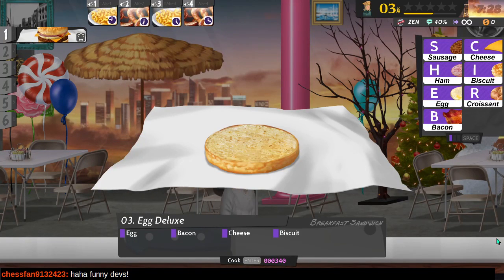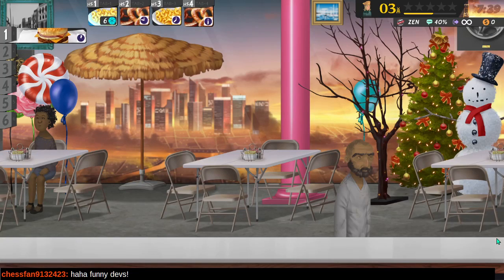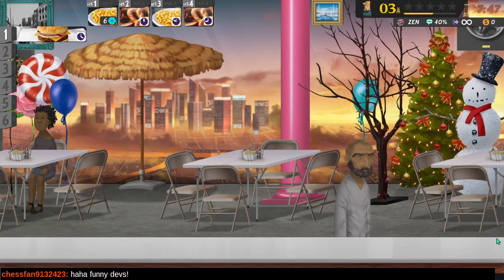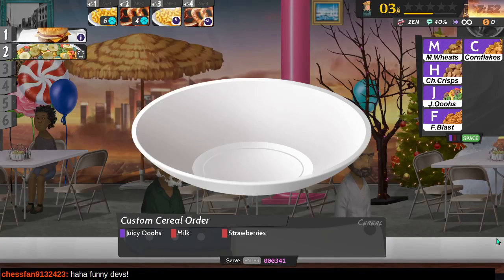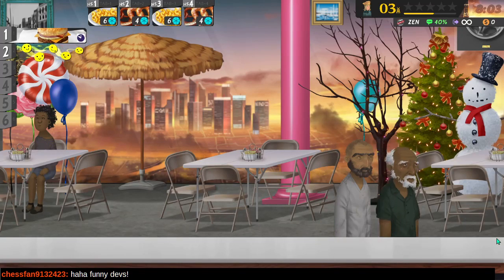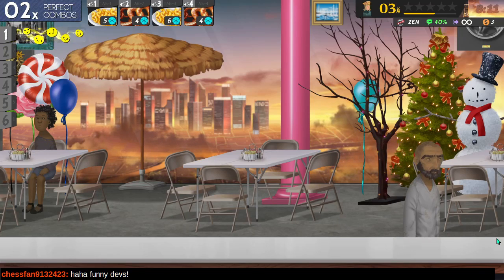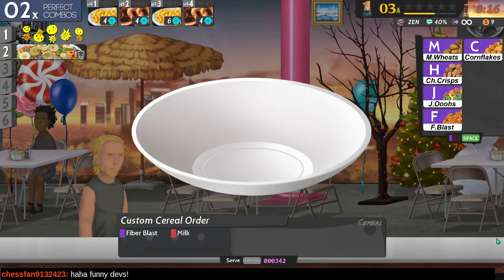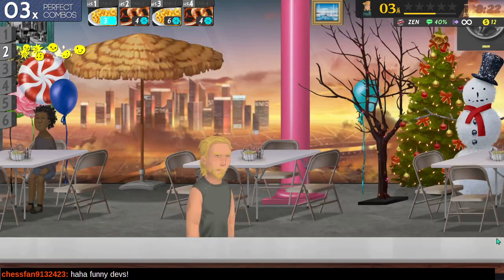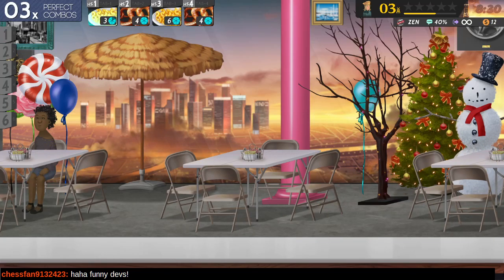Orders coming in: egg, bacon, cheese, and a biscuit - pretty normal. Another wants juicy ooze, milk, and strawberries - nice and simple. I get the sense I gave myself too much to think about here, but at least I don't have to worry about them getting impatient waiting for their order. I just have to worry about messing up the orders.